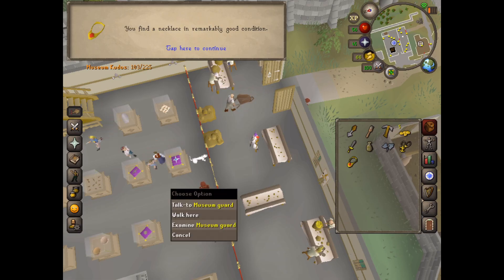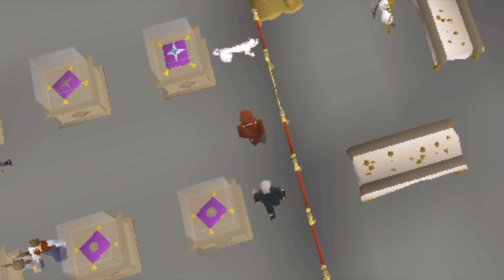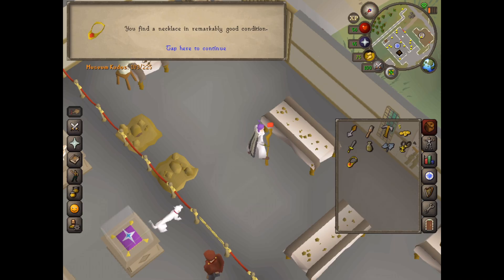To use this part of the museum, you just need to chat to the museum guard. He'll let you in and then you need to go to the tool board over here and take all of the tools on offer: the leather gloves, boots, trowel, specimen brush, and the rock pick.